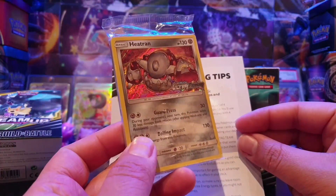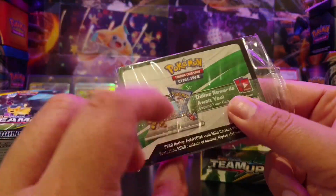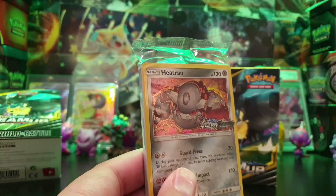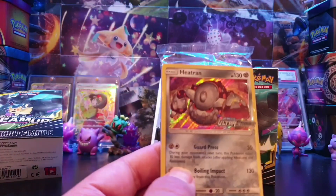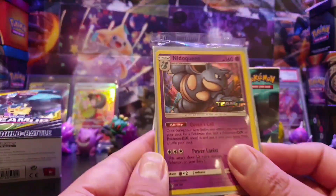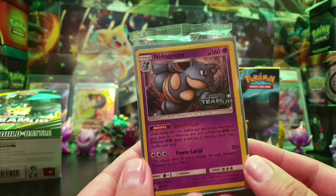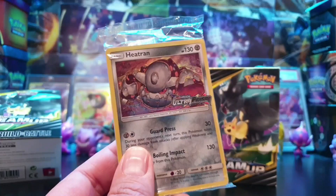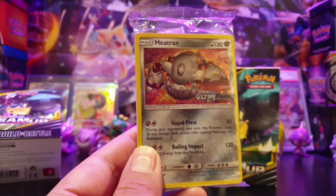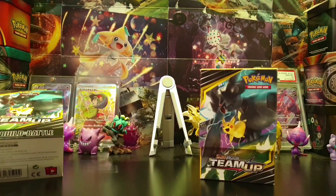Here's a previous one from Ultra Prism: you get the promo card, an online code card to build an online Build and Battle deck, and 23 cards inside. On the front it has the pre-release promo — the one we got was Nidoqueen, SM160. So you're presented with Nidoqueen and also the evolution line that goes with it, which you'll see later when I actually open one and build my deck.